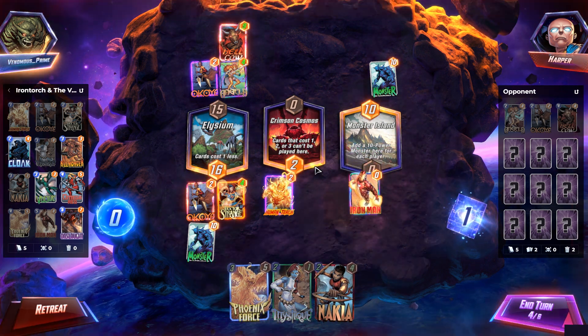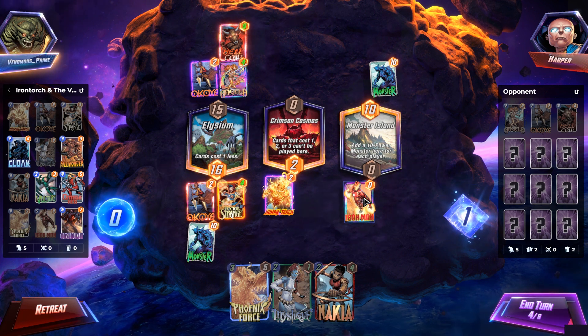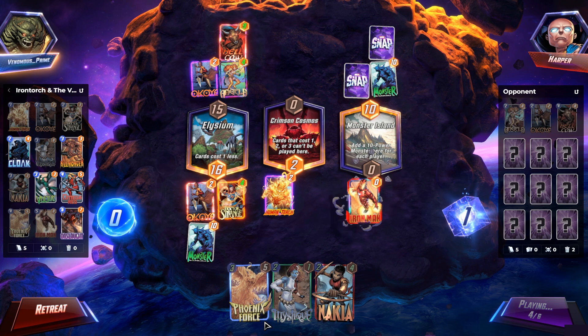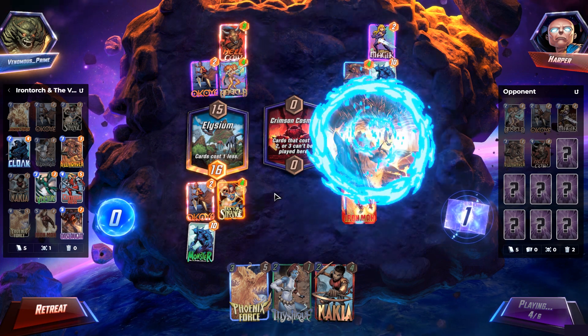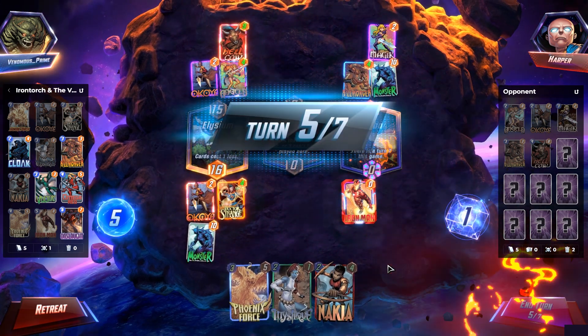I kind of want to play it over here in Monster Island. I feel like I should play it in Crimson Cosmos. But I feel like I should play it over here in Monster Island in case we do get our Cloak in our hand this next turn — because then we can pull the Human Torch out. Finally! A Killmonger comes out to kill my Human Torch, like this deck is supposed to work.